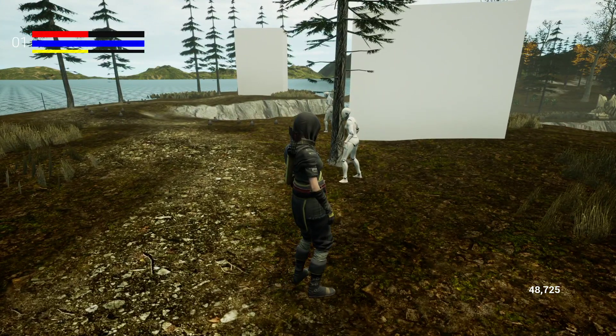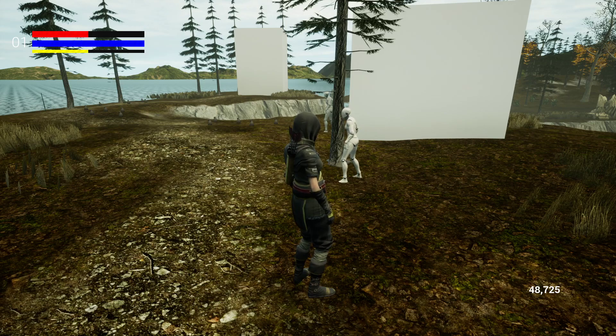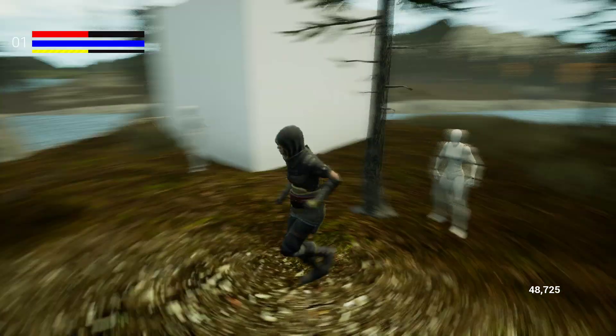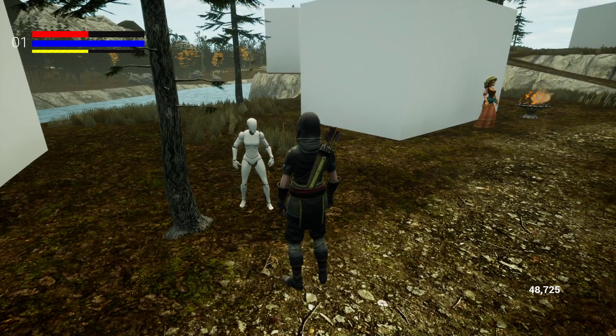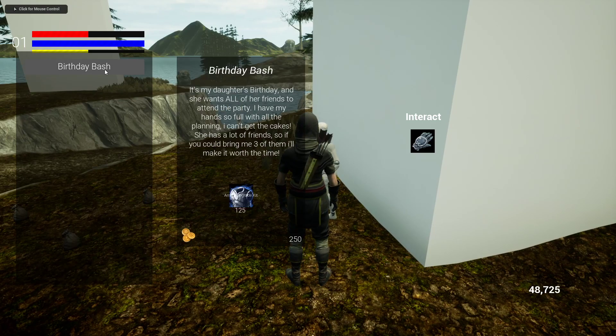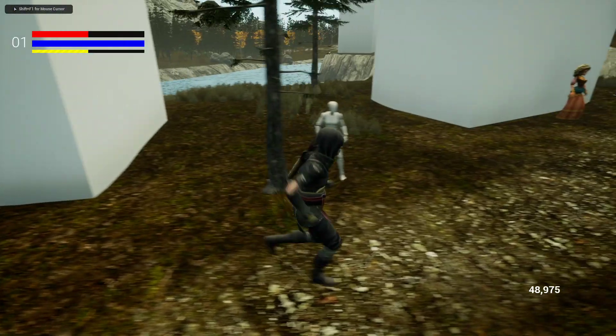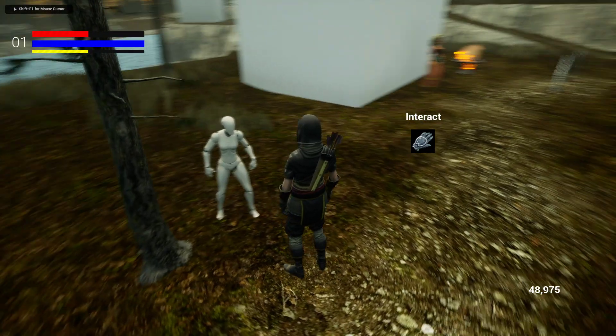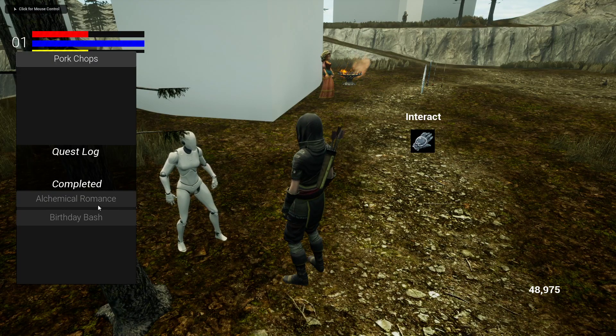The other feature of the quest system I wanted to add was the ability to progress-lock, so you'd have to complete quests two, three, and four in order to get quest five. We've got that set up now. If I talk to this girl, you see she's got nothing — no quest I can do. I have her set up to have a quest, but I have to beat that first 'Alchemical Romance' quest and then this 'Birthday Bash' quest, which requires three cakes — which is why I baked them. Now you'll see she's got a quest for me to slay some piggies. In order to get that quest I needed to complete those two. We'll set up our quest log to keep track of quests we have and quests we've completed.